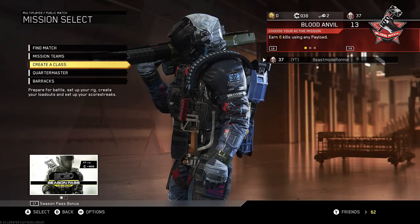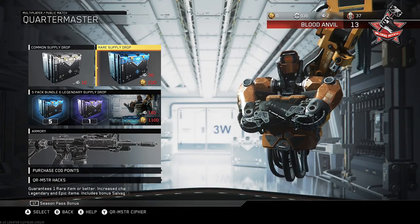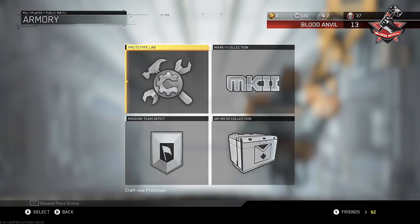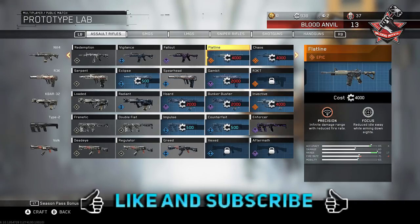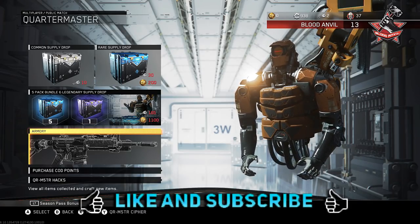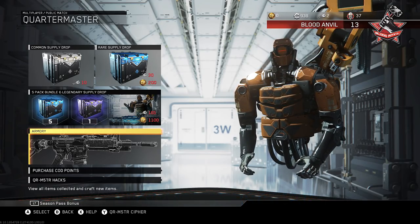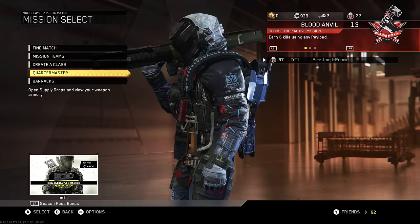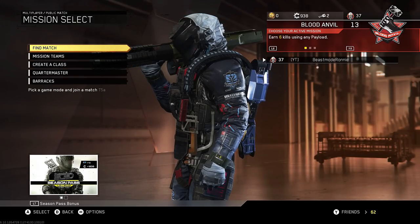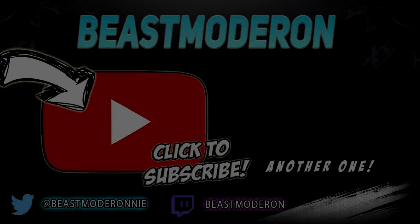Anyways, another Bucket of Loot opening — basically nothing, absolutely nothing. We can't even use our salvage to buy anything yet. We need the Invective and the Flatline — we need a lot of salvage for that. Another opening, another wasted 160 keys. I'm gonna keep grinding out Blood Anvil — let me know if you guys want to see a video on Blood Anvil. I'll give you guys some tips on how fast I've been doing it. I've only played it for about three days and I'm level 13, so that's not bad. Thank you for watching, and I will see you in the next one — peace!